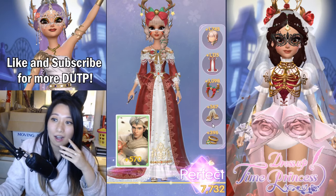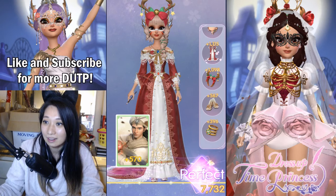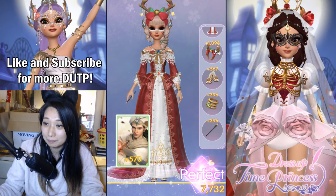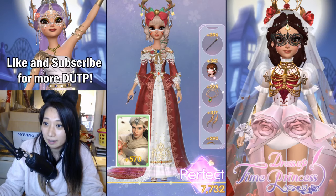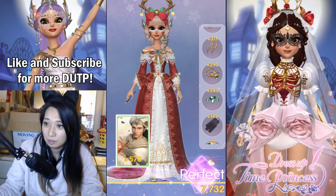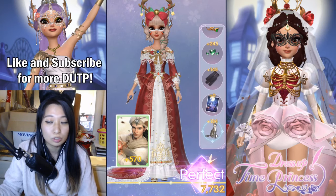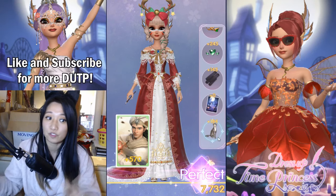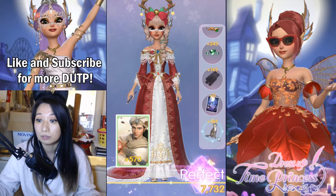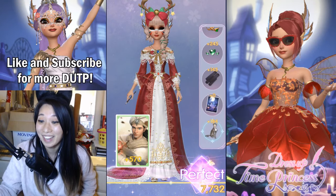So yeah, this is what I ended up wearing: I got this hair, this dress, these reindeer antler shoes, this accessory, this accessory, and makeup. And my kitty — maybe it was my kitty! Because I remember I was like a pinch off from being perfect, and I've been feeding my kitties and doing the kitty interactions. Wow, this actually helped. My cat saved the day.